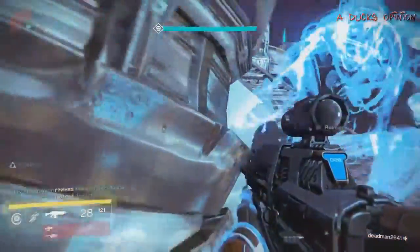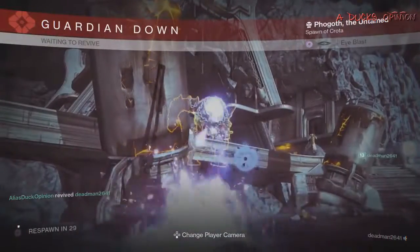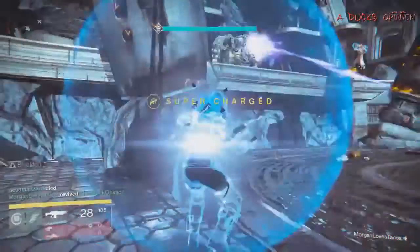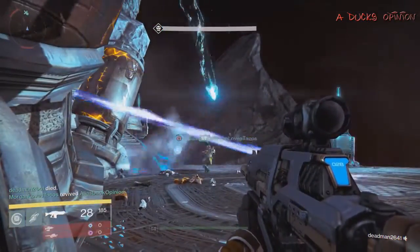I'm going to take out these witches first, then revive my guys — and then die myself. That's okay, that's the price of saving your teammates so they can save you. It's helpful to be helpful in this game.